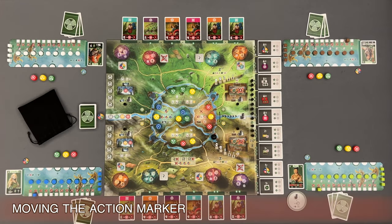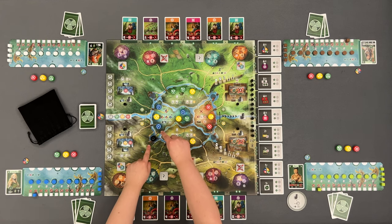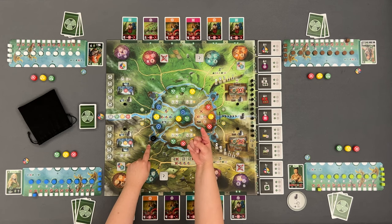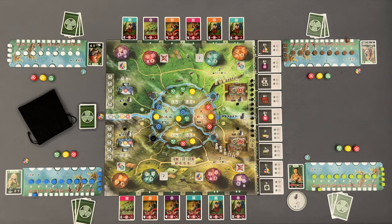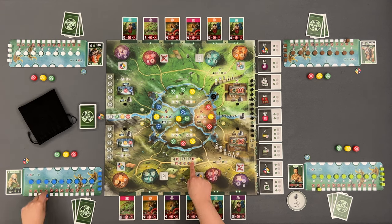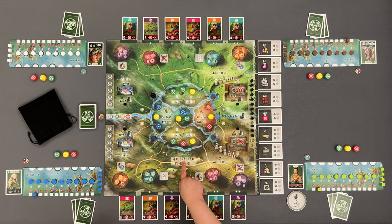You always start your turn by moving the action marker clockwise to determine the actions you can choose from in the current turn. You must move the action marker from one to three spaces, but there is one aspect to consider. When moving only one space, you gain one strength point, increasing it on your player board. When moving three spaces, you spend three strength points, decreasing them on your track. And when moving two spaces, you do not gain or spend any strength points.